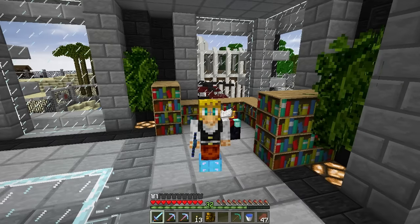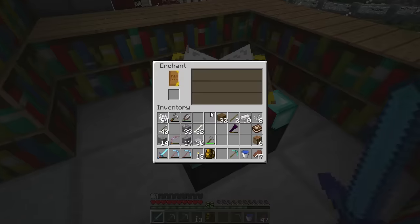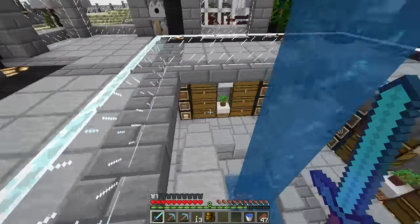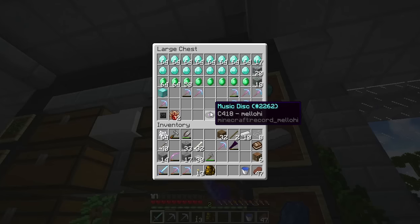Hey guys, my name is Fabe and welcome back to another episode of the Dinosaur Mind. Let's start today's episode with getting a silk touch pick. God dang it, no. This is not how this was supposed to work. Well, I had 30 levels so I thought, let's give it another shot.